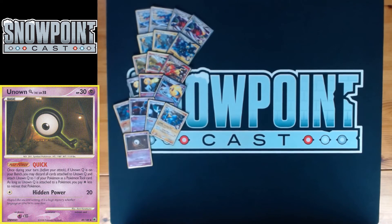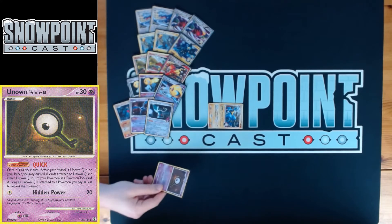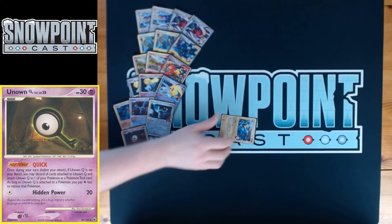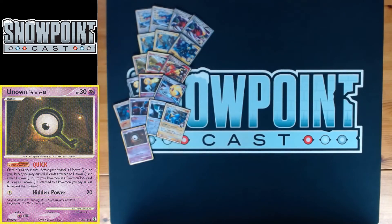You're also playing one Unown Q — 30 HP, which is super low and in that donk territory. Free retreat, which is nice. Quick is the Poke-Power: you bench it, activate Quick, and instead of a Pokemon, Unown Q becomes a Pokemon Tool attached to one of your Pokemon, reducing their retreat by one. Really useful on Lucario or Uxie X so it can stay active for Trade-Off and freely retreat. Hidden Power for one does 20 — another potential donk, and it one-shots opposing Unown Q because of the psychic weakness.